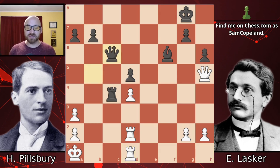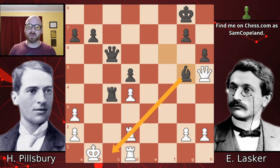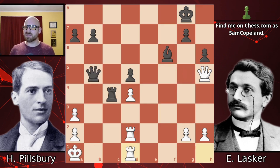Lasker could have played queen c6, threatening checkmate, and after the king moves, bishop g5 is a really nice move — you hit the rook and you're on the c1 square, which is a mating square. You're going to win the exchange and that wins the game. Unfortunately — and I suspected both players were in time trouble by move 24 — we get rook c3 instead. This is a mistake, too slow, and it gives Pillsbury another chance. He plays queen f5.